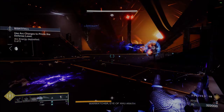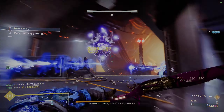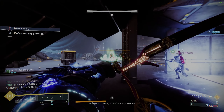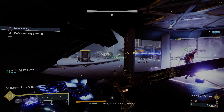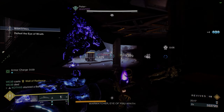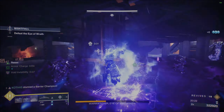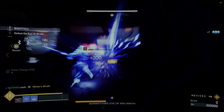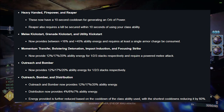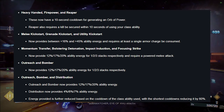Let's move on to some armor mod changes — some nerfs, some buffs. Heavy Handed, Firepower, and Reaper will all now have a 10 second cooldown instead of what was 5 seconds on providing Orbs of Power. All the Kickstart mods are getting changed as well, now granting between 16 and 45% grenade energy. I think this ties in with some of those longer ability cooldowns they're trying to prevent from getting back too quickly. I'll put the rest on screen — there's been so much number reading, so just look at those.